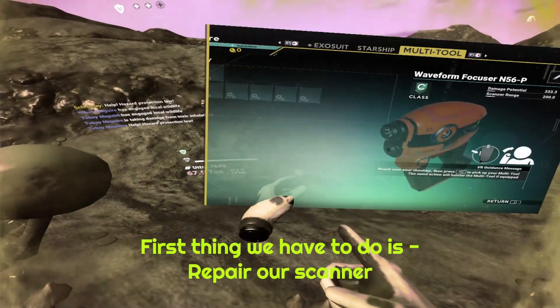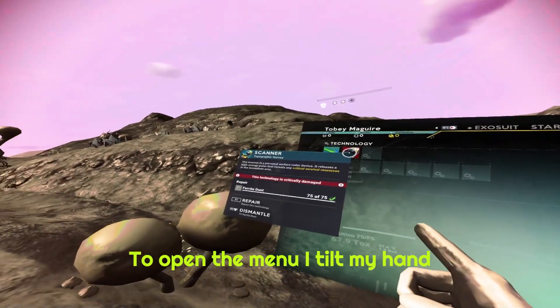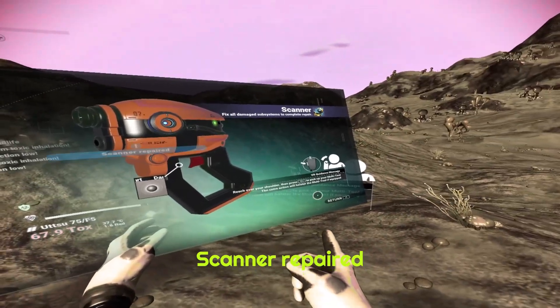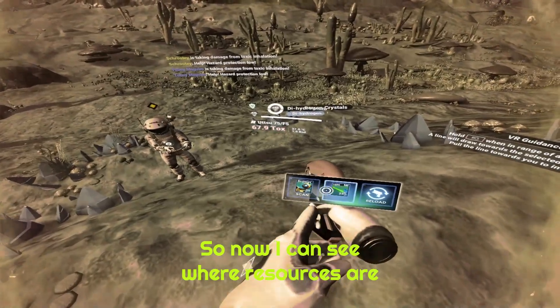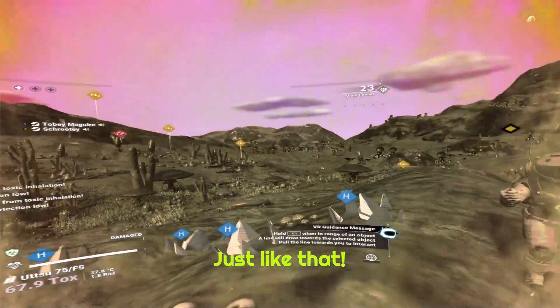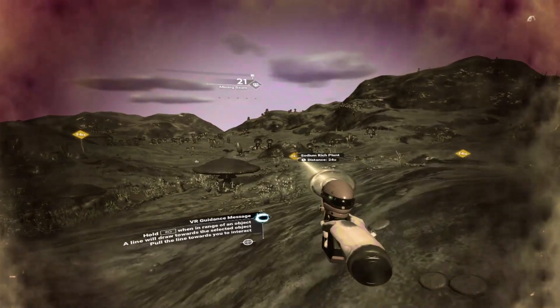Hold RG when you arrange an object. You can't grab it with that stuff. Recharge hazard protection - this is what we need. Recharge your sodium, recharge your gun. What's this? Scan and look for sodium. What are we looking for? Sodium - Na - over there, right here. I already got it.